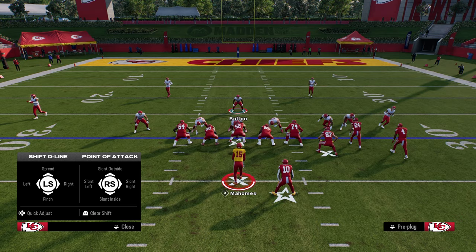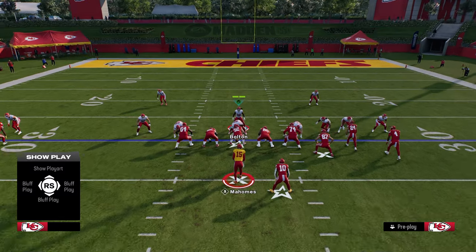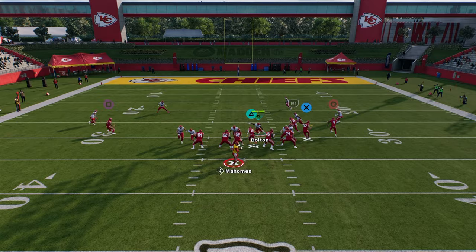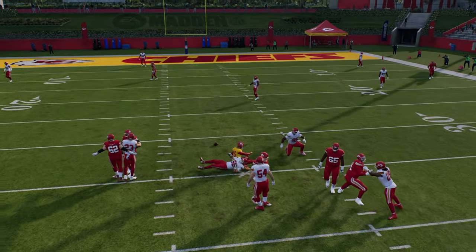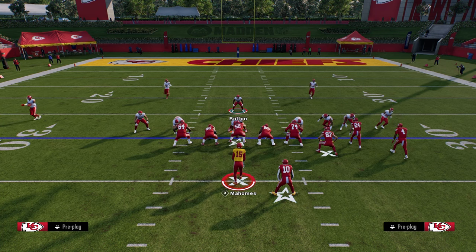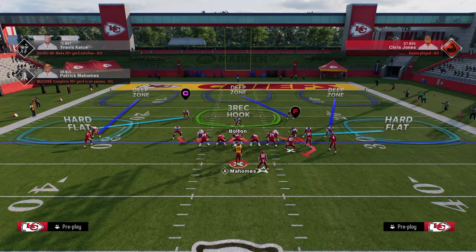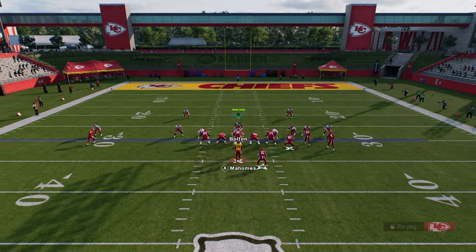Another optional setup you can do is contain that will — it helps prevent rollouts in this game and gives you a bit more of a looping pass rush. This defense is unbelievably effective because of the pressure it creates, and it's a very simple, effective coverage — it's been effective in Madden forever. It's just a simple shade down with hard flats.